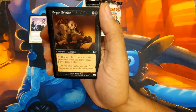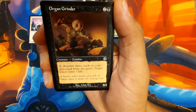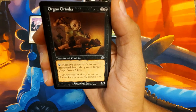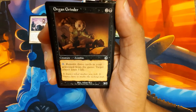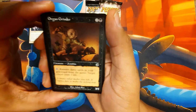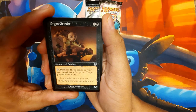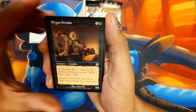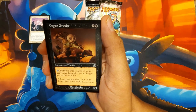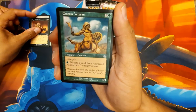Organ Grinder. Gnarly - look at the art on that. Is he eating him? It knows what makes you tick, it knows how to make the ticking stop. It's a zombie, 3/1 for 3. Tap, remove 3 cards from your graveyard from the game, target player loses 3 life. A lot of cards in the new Strixhaven want cards to leave your graveyard - I wonder if that would work with any of them.